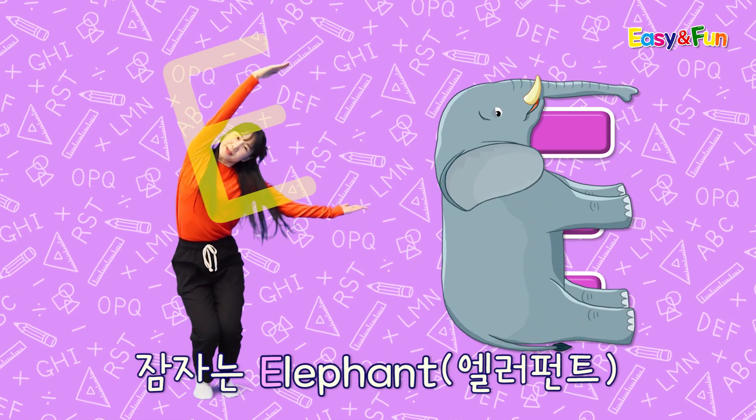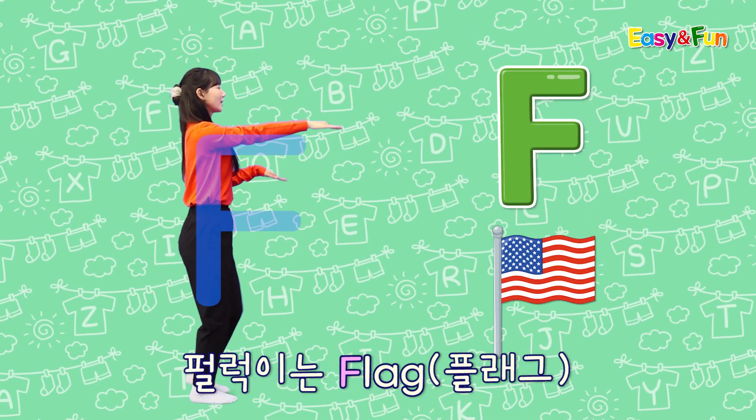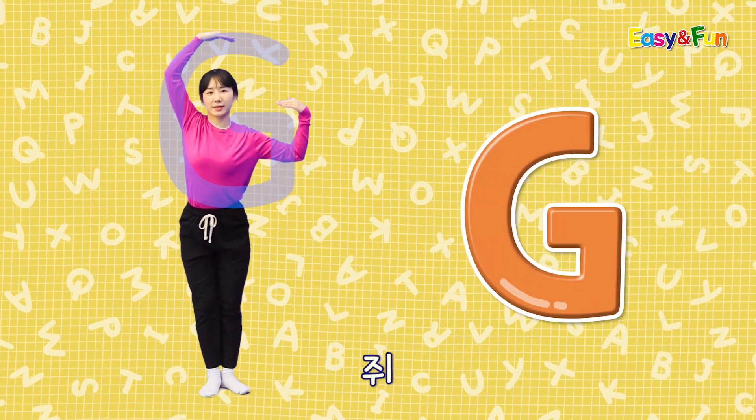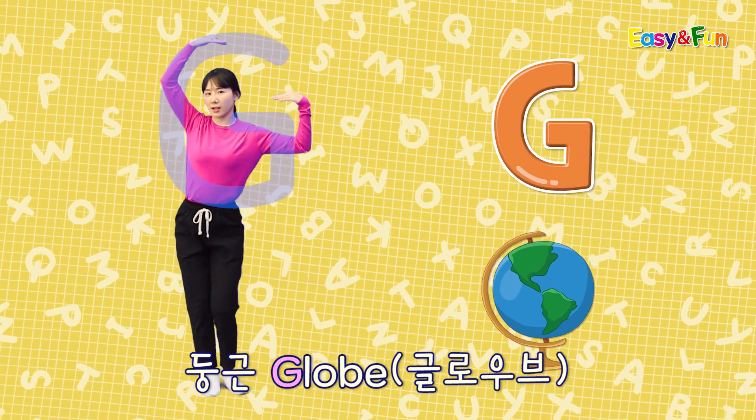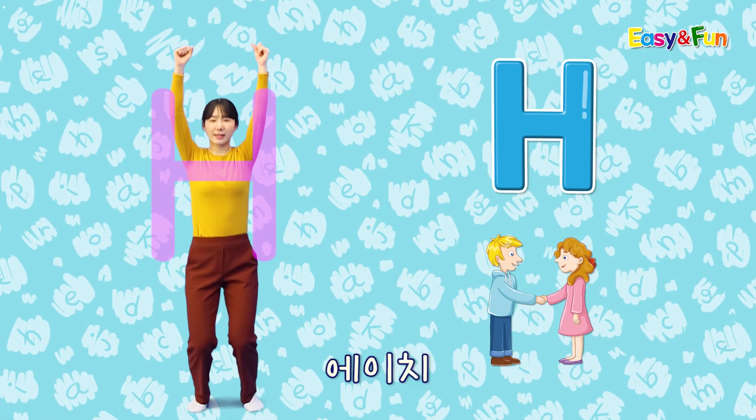E. 잠자는 에어플레이 F. 탈락이는 플래그 F. G. 동근 글로버지 G. H. 손만짝 오는 J H.